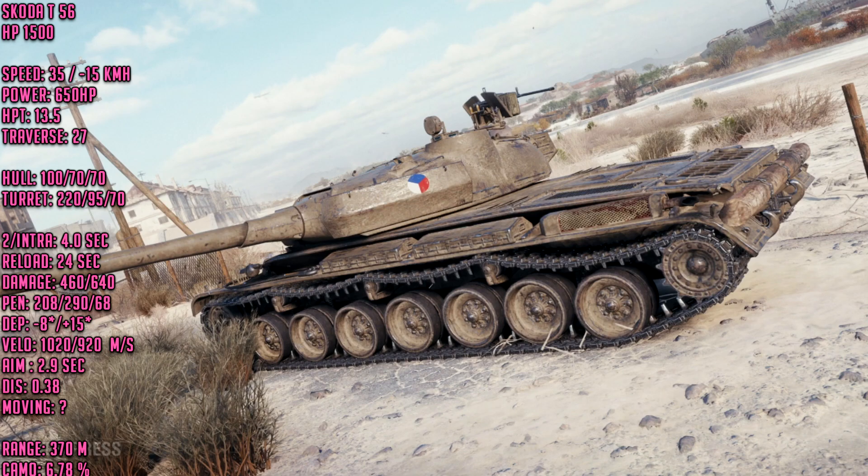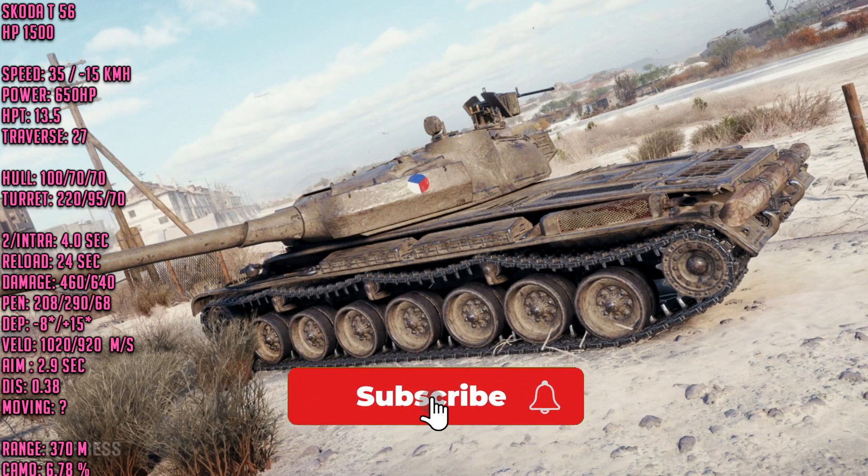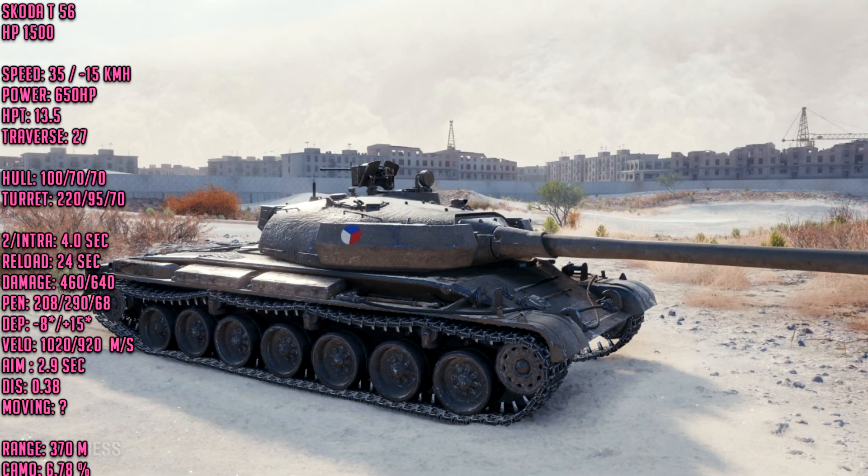The moving dispersions haven't been shared yet, so we don't know what those are and may have to wait a few more days or weeks. What we do know right now is the stock dispersion of 0.40 and aim time of 2.9 seconds. Gun depression is 8 degrees — the 50TP gets 10 degrees and the 252U only gets 6 degrees, so again this tank sits right in between.